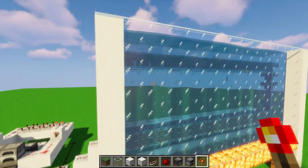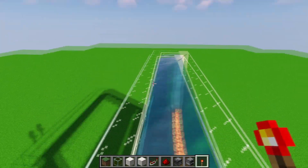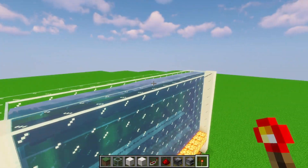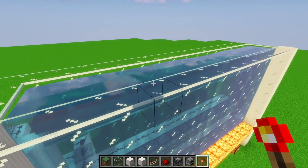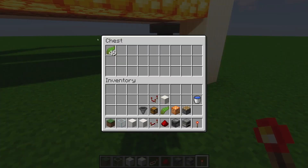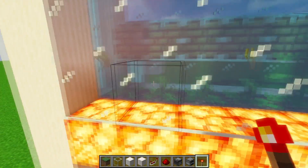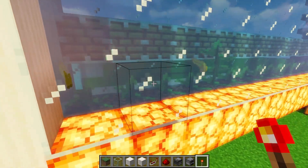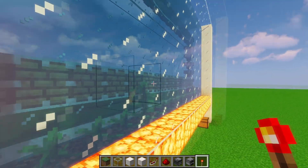Test it by throwing a torch signal in — all the kelp flies up and some gets caught up temporarily, but the hoppers will still pull them in. Most of the items go in and flow to the chest. Some items may get stuck in the glass occasionally, but a lot of the time they'll work their way out and float up. You can add a ceiling or extra layer if you want, but it's usually unnecessary.